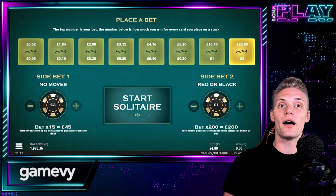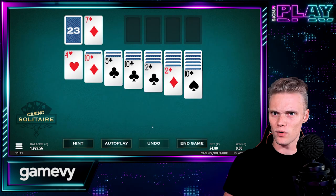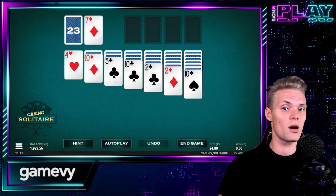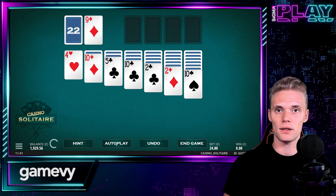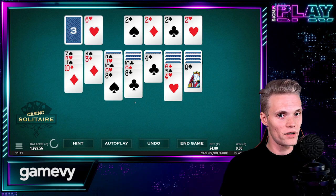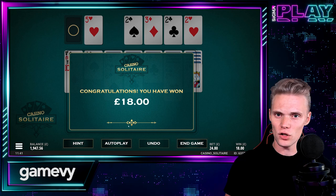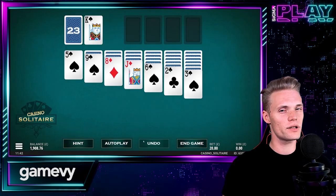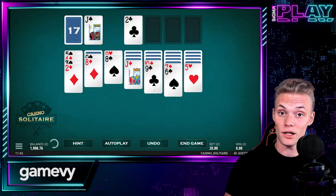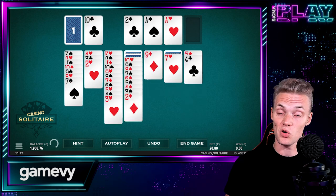Casino Solitaire was released by Gameway and Microgaming in November 2020, and it quickly became a popular choice among many table game enthusiasts. This game is based on the classic Klondike Solitaire, but with a twist — you can win cash for every card you stack on the suit piles. The game has a low volatility, high RTP of 96.80%, and a maximum payout of 750 times your stake.